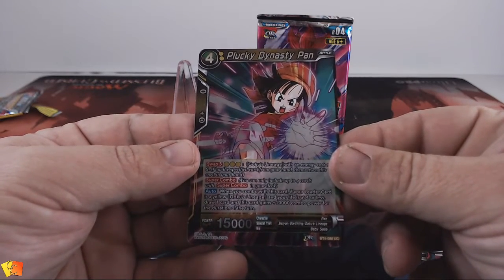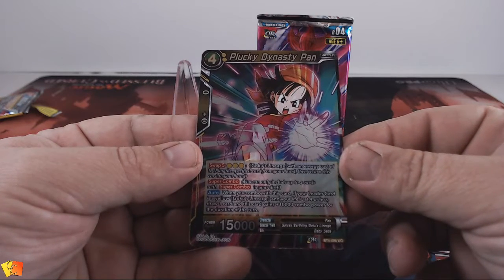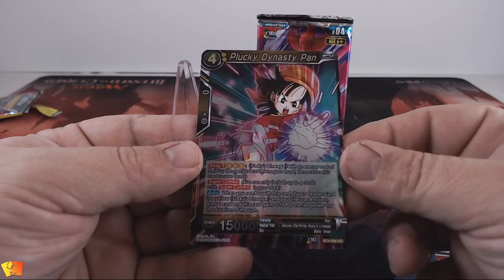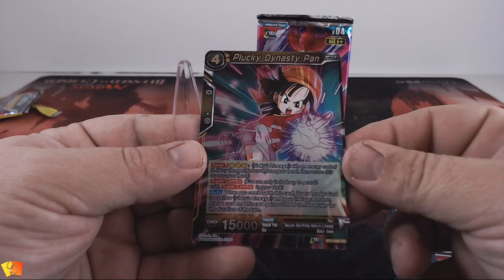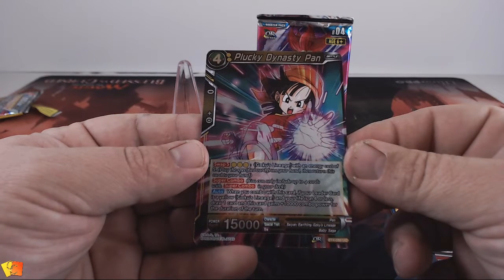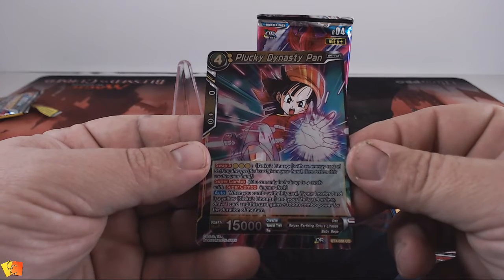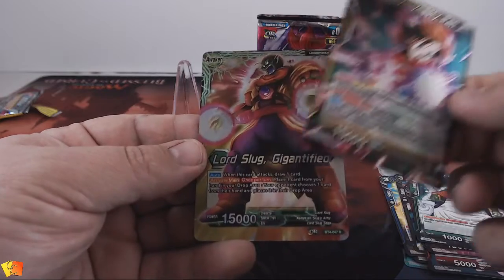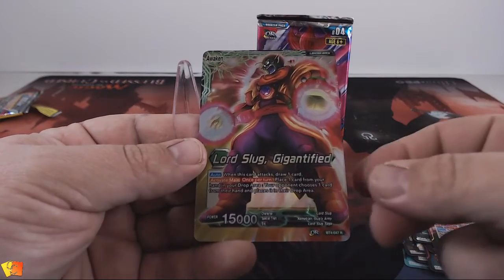Pan has Swap 5, Goku's lineage, with an energy cost of 5, super combo, and an auto ability: when you combo with this card, if your leader card is a yellow Goku's lineage and your life is 4 or less, draw one card and this card gains plus 10,000 power for the duration of the turn.